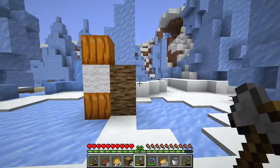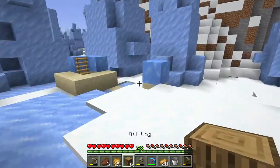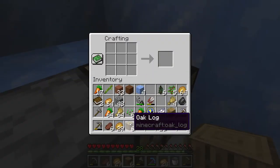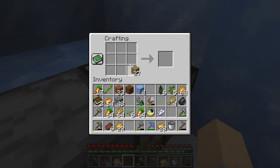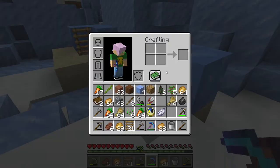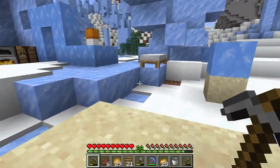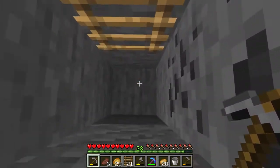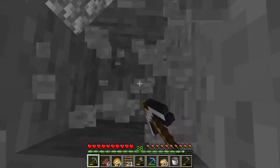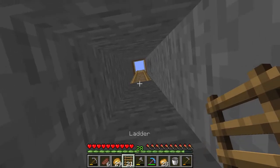That means now I can actually start building more ladders. We can go down another 21 blocks. We'll come back and get those later. They say never dig straight down, because you don't know — there could be lava in there too. Okay, I'm not going to risk it.